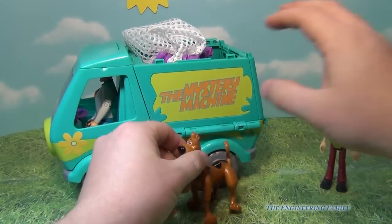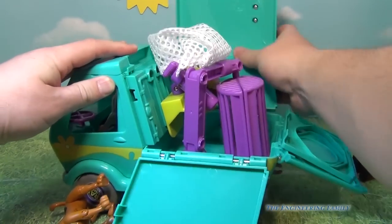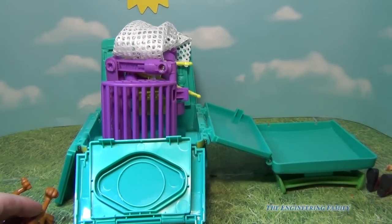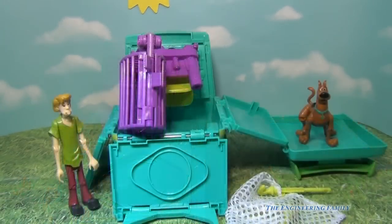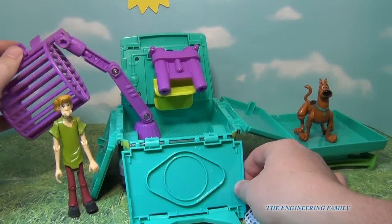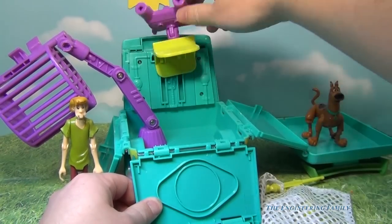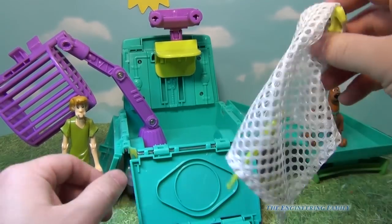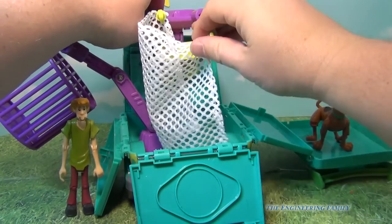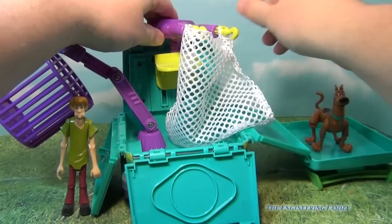Look at that — you've got a net right there, and then the back of it opens up. Look at all this stuff we've got with this Mystery Machine. So this is the inside of the Mystery Machine. We've got this cage for the bad guy. And what's this right here? It almost looks like a gun. Now we lift it up and we've got this net that goes right inside of it, so let's put this net in — one side and two sides.